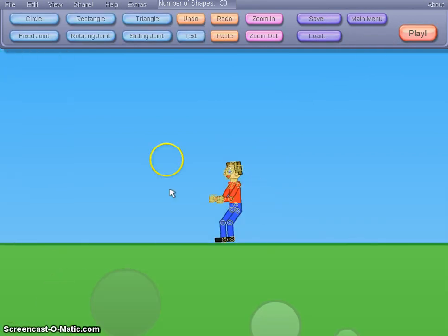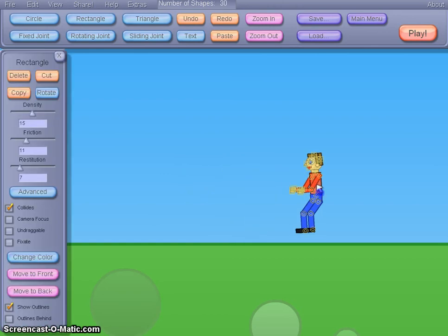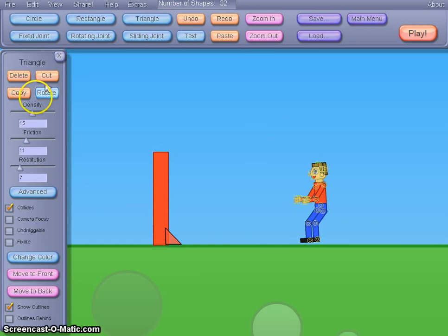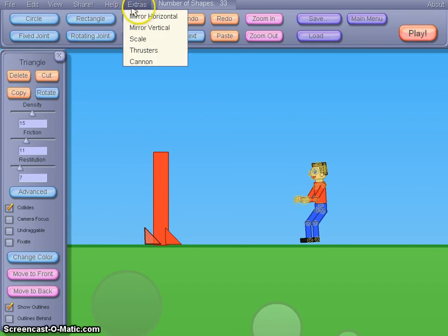So I'm just going to show you guys how I made one of my rockets. Basically, all you need is a rectangle and two triangles — kind of as fins for it. Oh my bad, I made that too small. So one here. And you can also copy it, then paste it. You can also use Ctrl+V and X to cut and paste — I'm pretty sure those are the shortcuts.